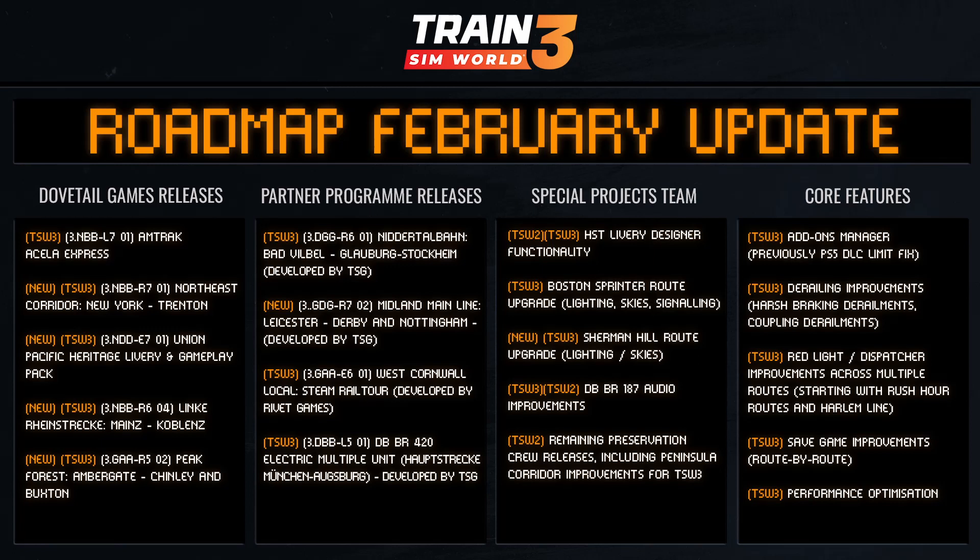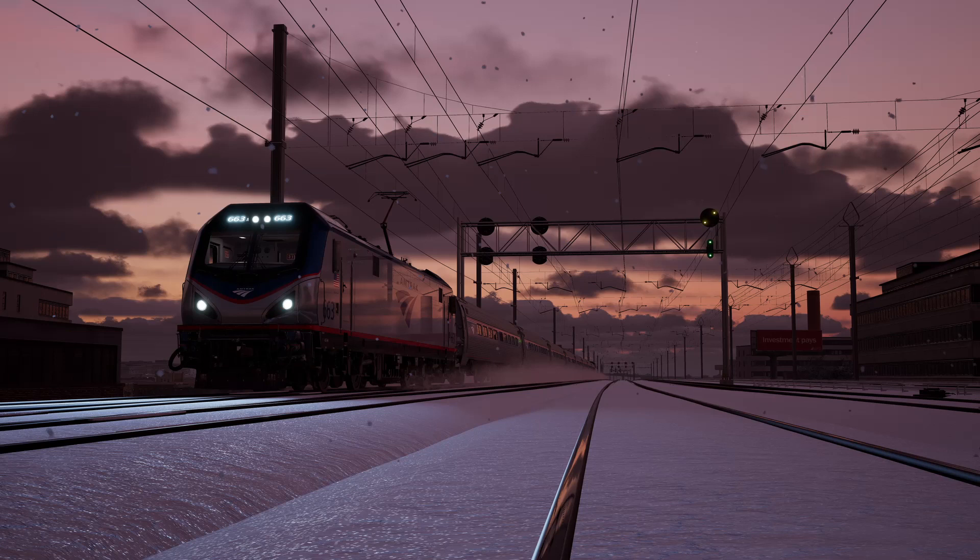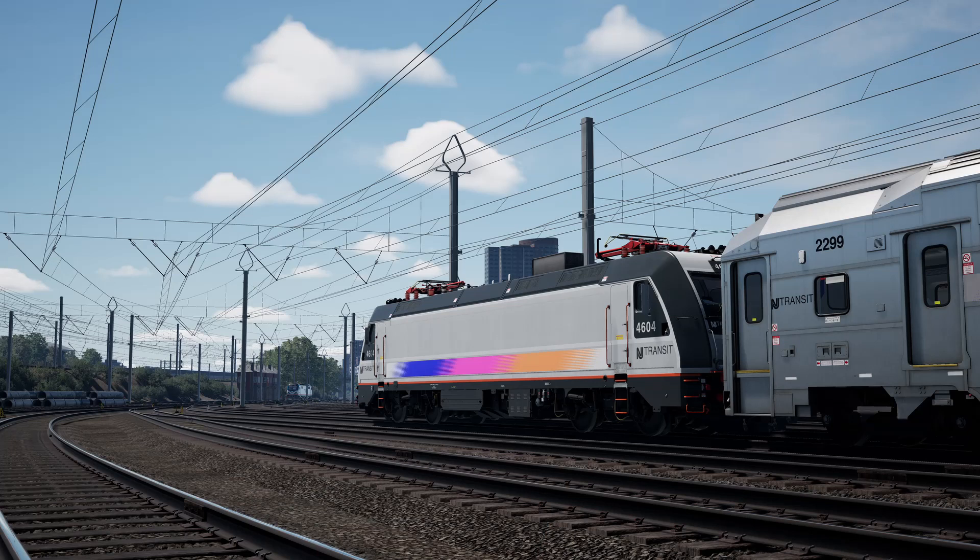Here's a quick summary of what's coming: the Northeast Corridor New York to Trenton, the Union Pacific Heritage Collection, and the Amtrak Acela are all coming on the 21st of February. You've also got the Niddertalbahn Bad Wildbad to Stockheim by TSG, the Linker Line Stockerau to Koblenz, the Midland Mainline Leicester, Derby and Nottingham by Skyhook Games, and the Peak Forest Ambergate to Chinley and Buxton. There's also going to be more news on the add-ons manager, Edinburgh Glasgow update, and red light improvements.